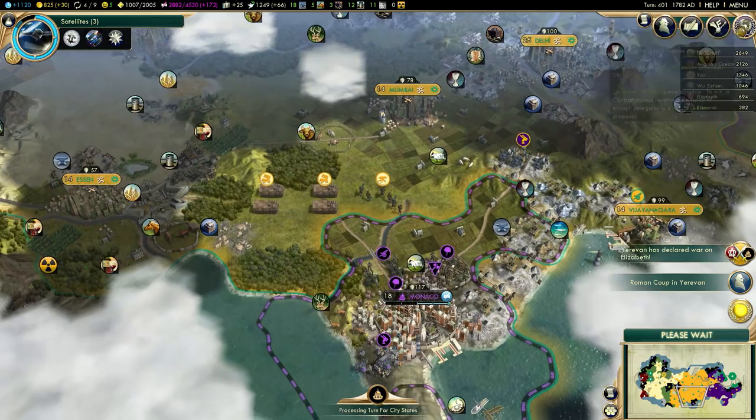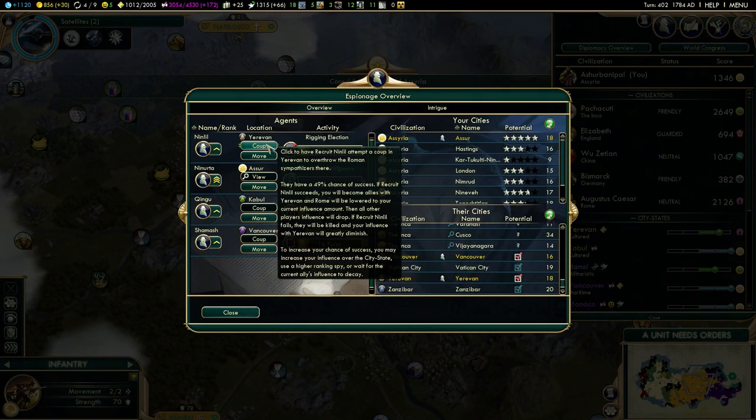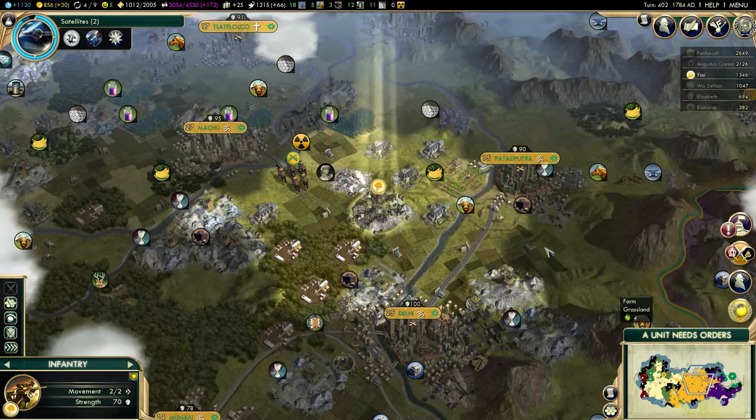Romans coup in Yerevan - that's annoying. Yeah, that's a cultured city. I do have a spy in there. 49% - yeah, that's a bit low. He's 36 ahead of me, so probably not worth wasting my gold for that.